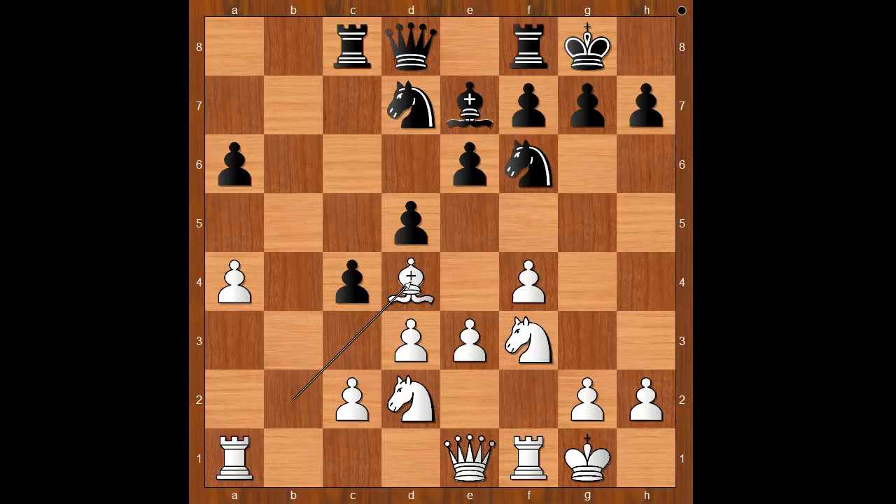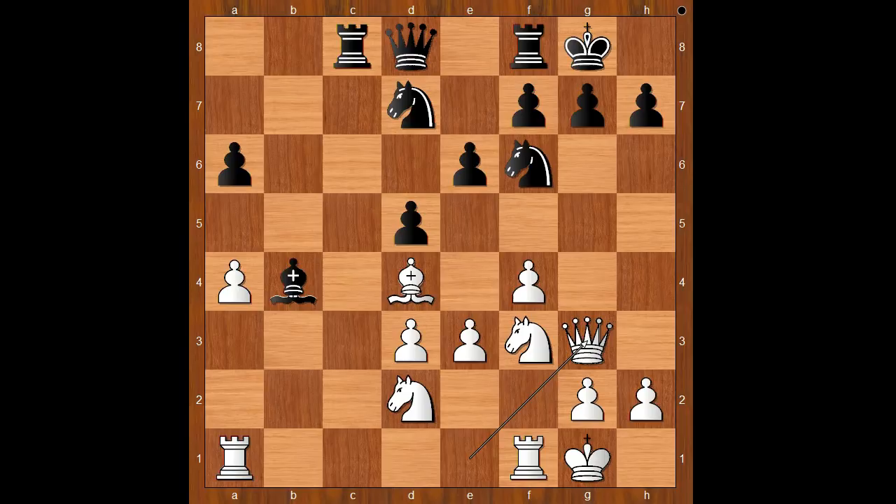b takes on c4, b takes on c4, bishop to d4, c takes on d3, c takes on d3, bishop to b4 — winning the knight. Queen to g3, c3 — black to move. Bishop takes on d2 was played, and this is strategically wrong. Let's take it back: bishop to c3. The analysis after the game showed that trading the dark-square bishops was a better option for black. Back to our game. Bishop takes on d2, knight takes on d2, rook to c2.